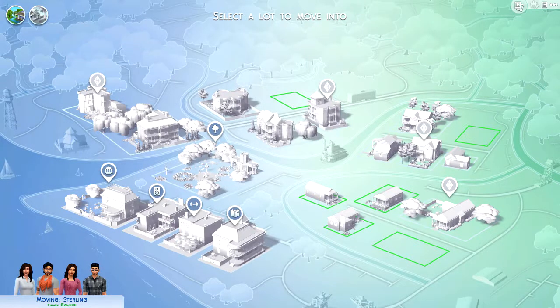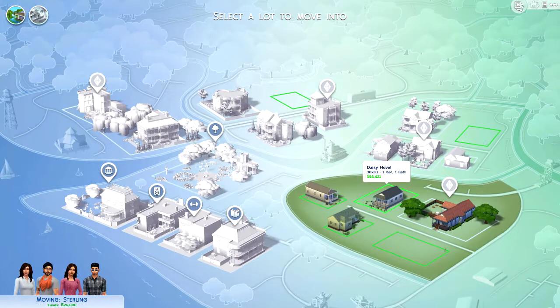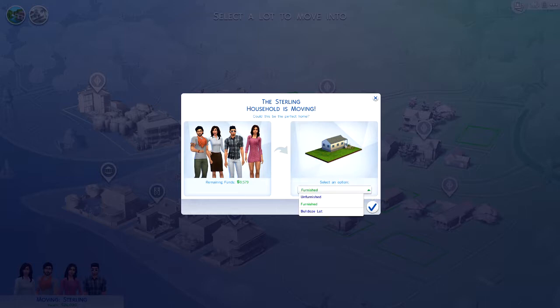What is going on guys? Subdivision here and welcome back to episode 2 of The Sims 4. We are going to be moving into our house here, so I'm thinking we're going to go into the Daisy Hovel. Yeah, sure. We'll go into this and we'll keep it furnished for ourselves. So let's jump into the game.